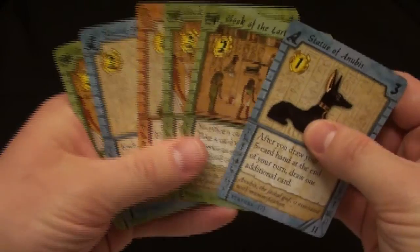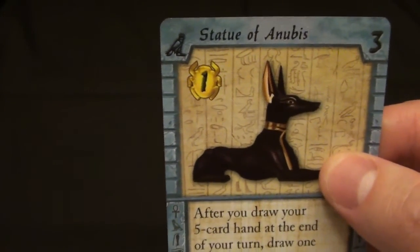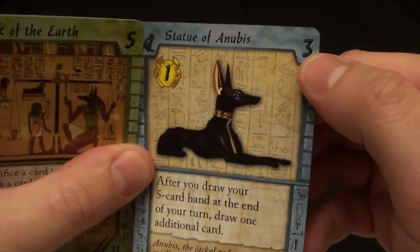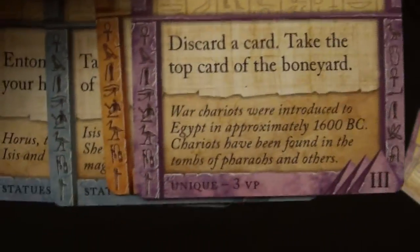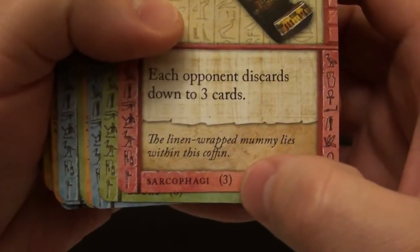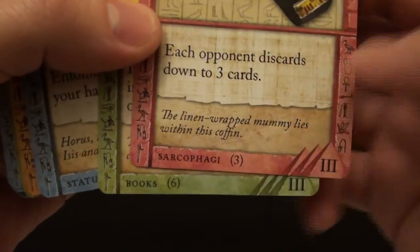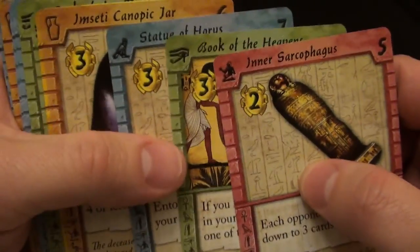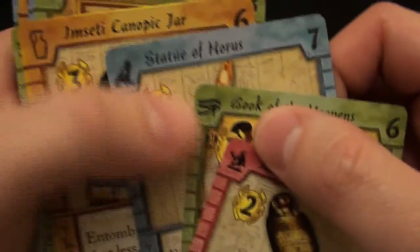You can see that a card will have a gold value, which is used to purchase other cards in the pyramid. The cost of the card you use that gold to buy is in the upper right, and at the bottom you'll see victory points. In this case, this card is worth three victory points. All other cards that aren't unique like that one are in a set — this one is in a set of three, for example. The idea is that you want to get sets of different cards in the same set: different sarcophagi, different books, different statues, and so on.